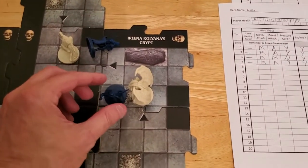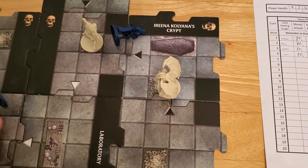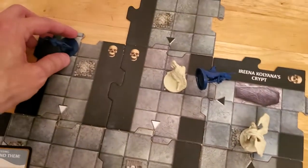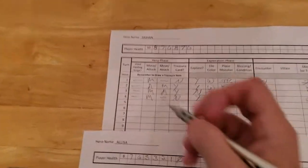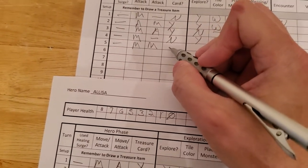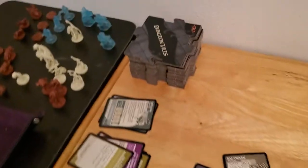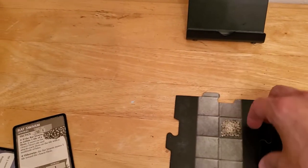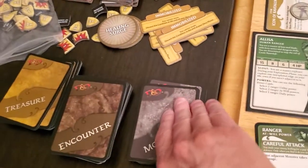So Arjun's going to just move twice — ten tiles total. All right, so Arjun did not use a Surge. He moved twice, so he doesn't have any chance to get a treasure, and he is exploring. So let's explore for Arjun. And we got a white tile — nice. No encounter.